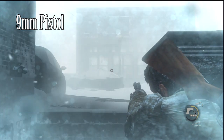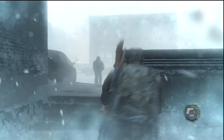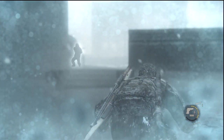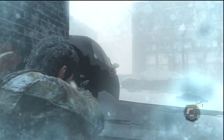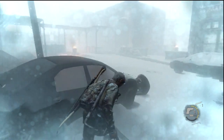Next is the 9mm pistol — the pistol you start off with at the beginning of the game. This packs a decent punch; it's about a 3-shot to the body against AI. Online it's about a 4-shot, although you can put a suppressor on this, which you can't do with the revolver. The reticle is slightly bigger than the revolver's, but I still prefer the revolver out of these two.